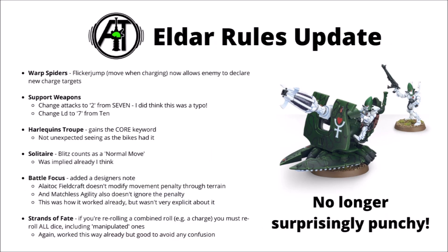First up, there's a change to Warp Spiders' Flicker Jump — the ability that lets them move 6 inches when they're charged, meaning they're usually going to be very hard to charge. Like a lot of similar abilities, you're now able to redeclare charges against different targets after the squad has moved, so accidentally declaring a charge into Warp Spiders doesn't necessarily stop your unit from being able to charge anything at all. They're still going to remain very hard to get to grips with, but if there's anything else within charge range, at least you can charge that instead.